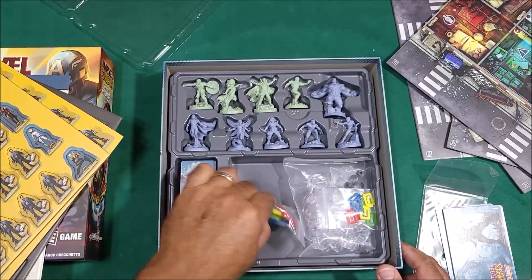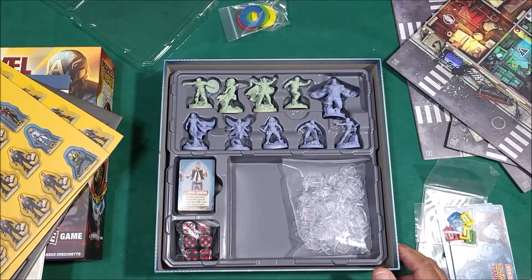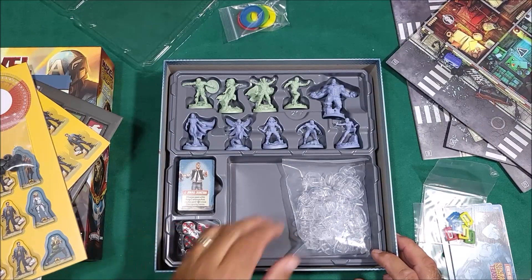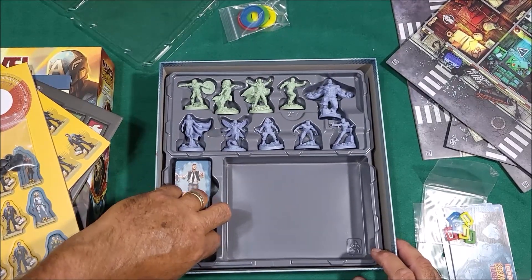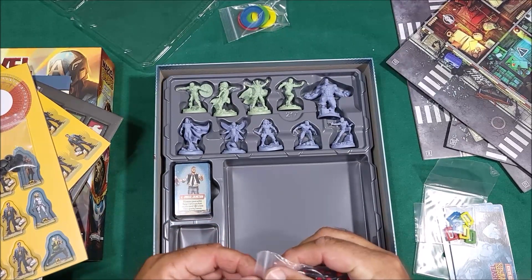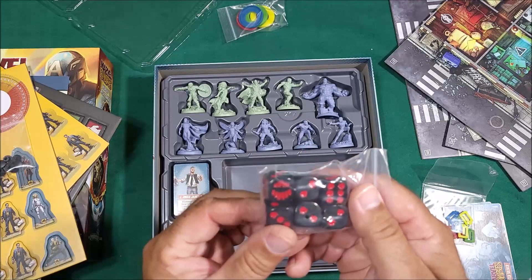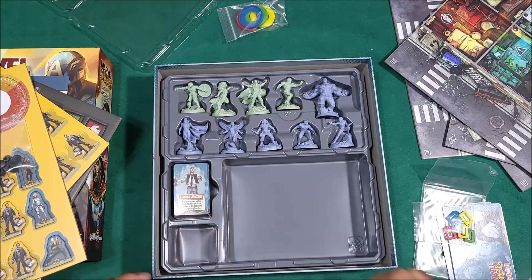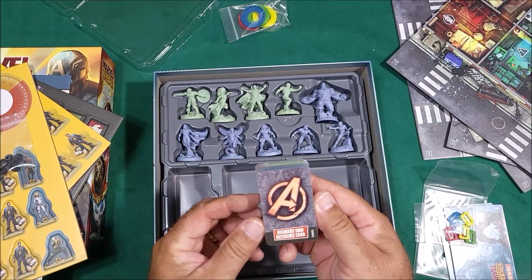There are player markers for the cards, dials for experience points, and standee bases. The dice look really cool - they have blood splatter markings and what looks like claws or teeth symbols on them.